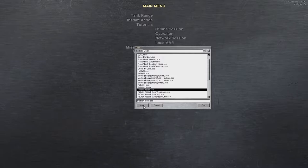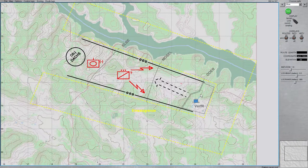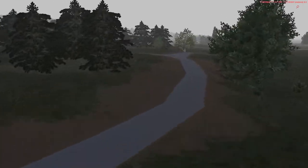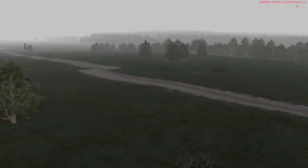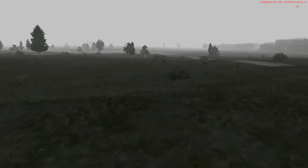The scenario has loaded within the mission editor, and you're greeted with a map of the scenario that you can look at. By default it's from the blue party, which is who we're playing as. To look at the terrain in the 3D world, you can click anywhere on the map and click View, and after the game loads and processes textures you'll be dropped in where you can look around from the commander's hatch or through the gunner's primary site.